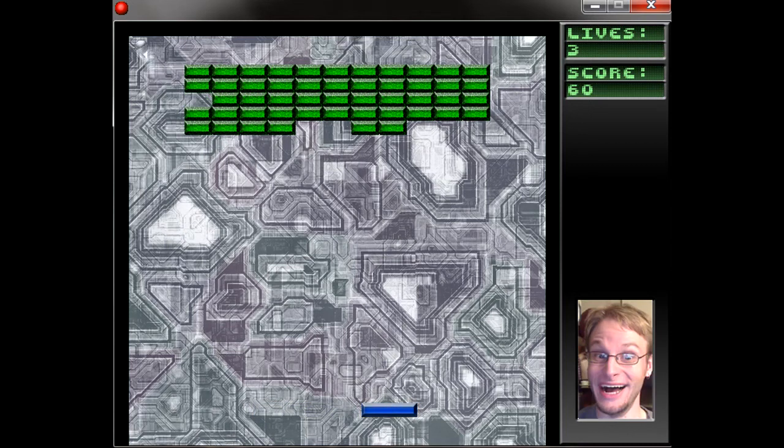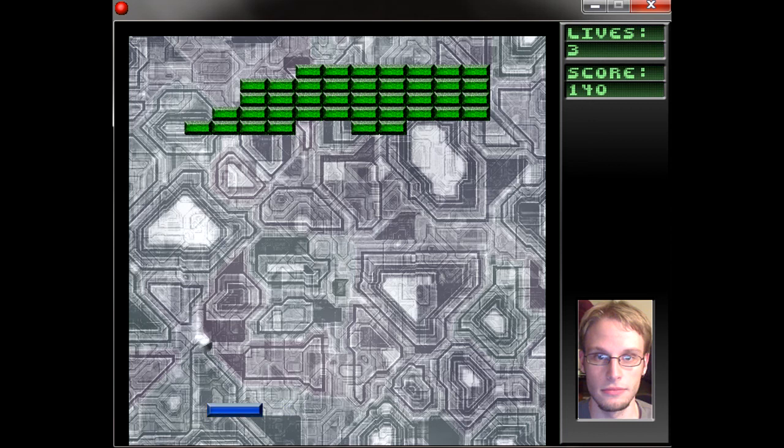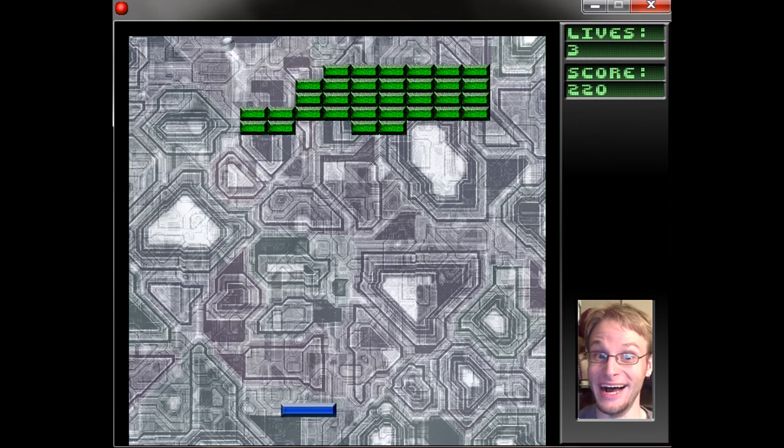Like I said, every level is the same, and I'll show you that the farther I get here. As you'll notice, we have a very different sidebar on our screen. My little goofy face is still there smiling, and when we lose a life you'll see he's not very happy. But the biggest difference is the top where it displays the lives and the score.